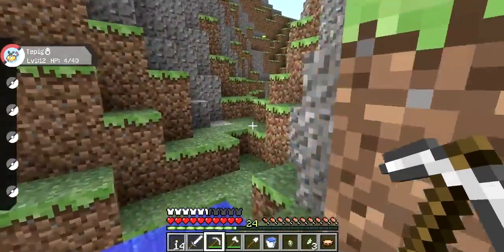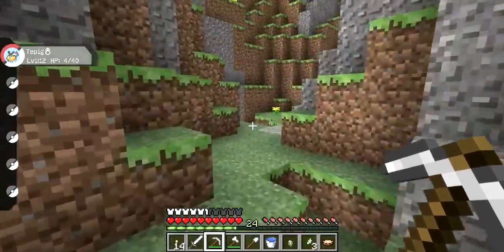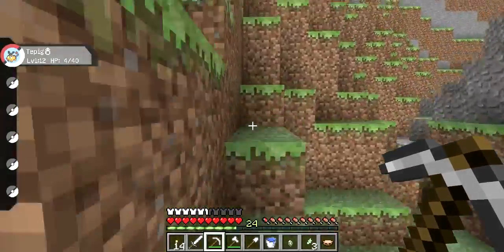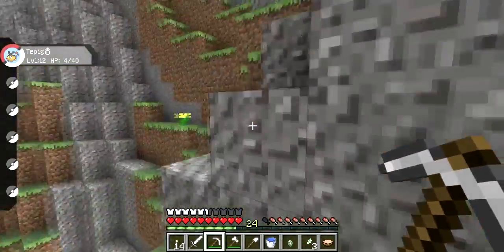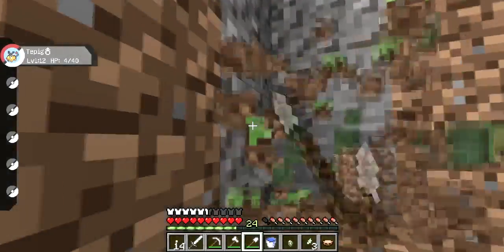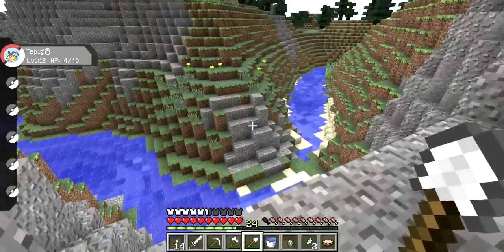Today we're looking for a yellow apricorn — you're meant to be in a forest to find them. But I thought I'd come this way because I went in that upper forest last time and I didn't find one, so I was hoping there was going to be a forest over here somewhere. I was also hoping the terrain wouldn't be too much like this — oh, here's a forest, so that's okay.